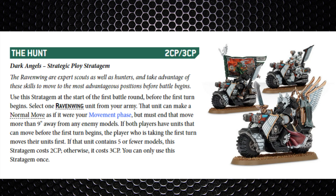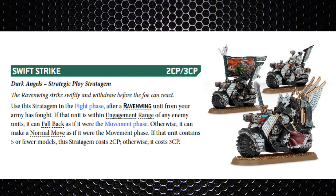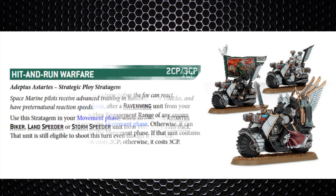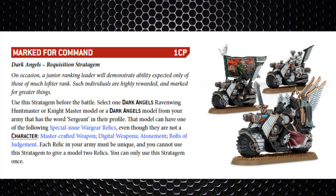The Hunt stratagem allows a pre-game normal move but can't end within 9 inches of enemy units — useful to get plasma talons into their 18-inch range, especially if your opponent deploys far back. Swift Strike costs 2 CP for 5 models or less, or 3 CP otherwise — in the fight phase after you've already fought, you can move as if it were the movement phase to avoid being hit back. Hit and Run Warfare is 1 CP on a biker unit — if you fall back you can still shoot.